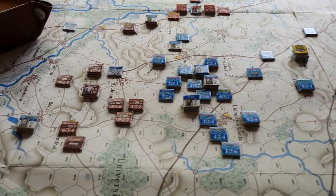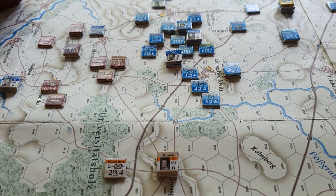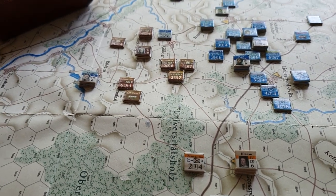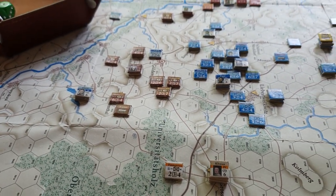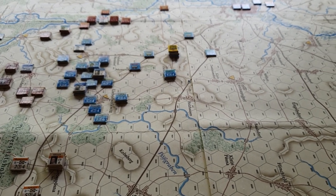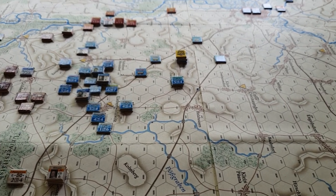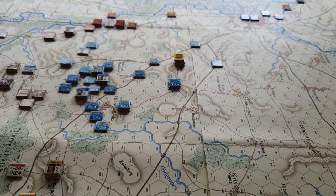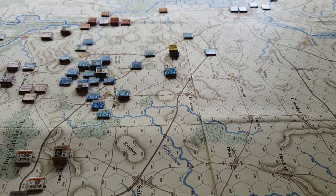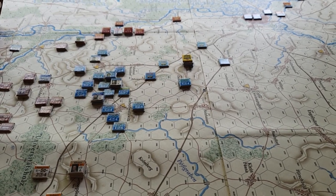Napoleon actually believes the Murat units here have come into contact with the entire Allied army rather than a single piece of it. Napoleon is effectively sticking his head in a noose without knowing it, because at least three of the four Allied armies are going to arrive here at some point. The French really need to beat each Allied army in turn before the Allies can concentrate their full strength against him.